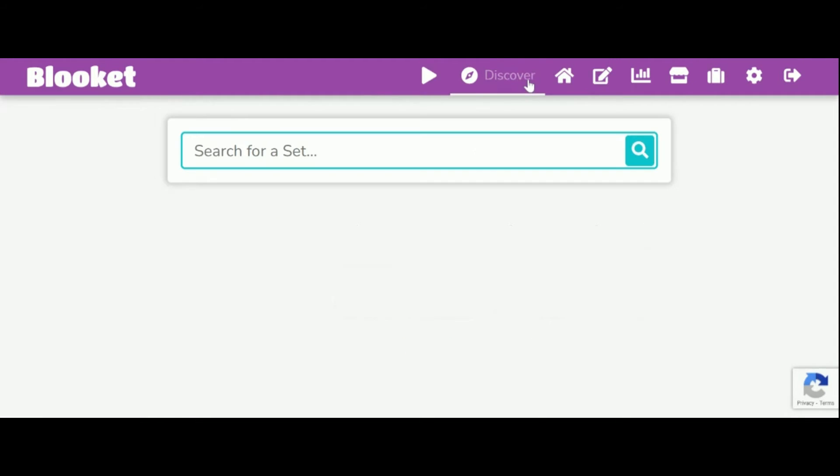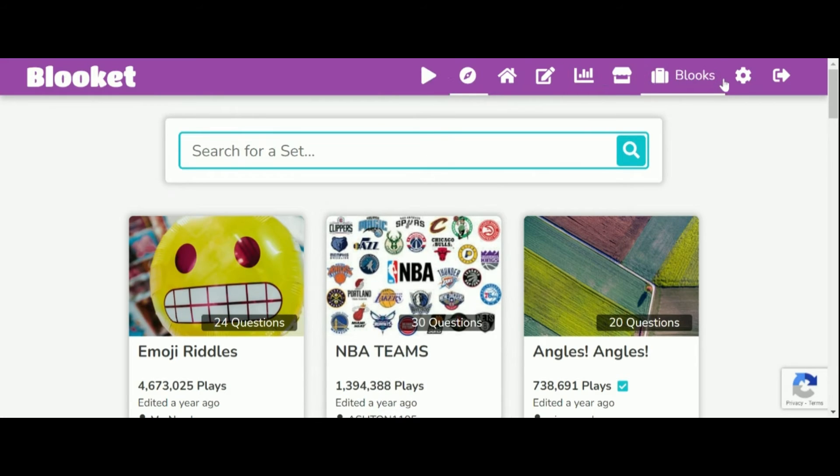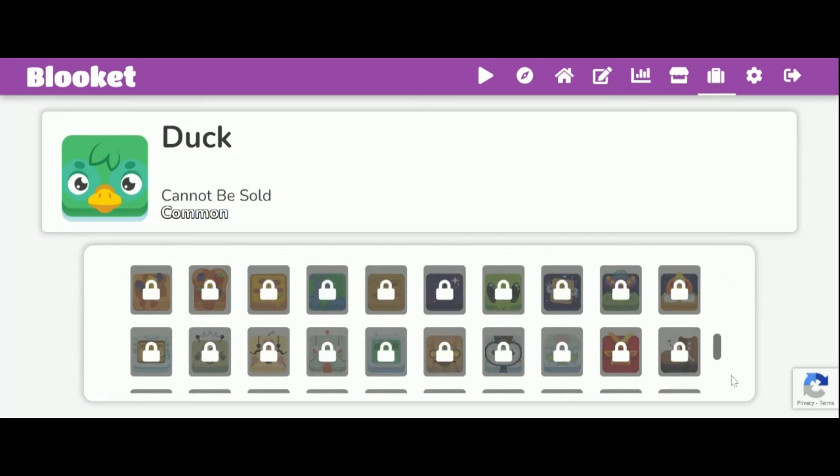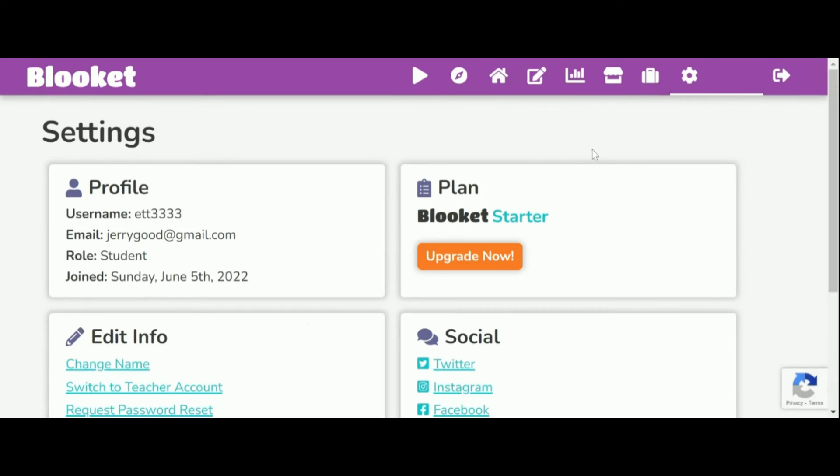You can also play games — but to host a game, you go on Discover and you need an account to host.